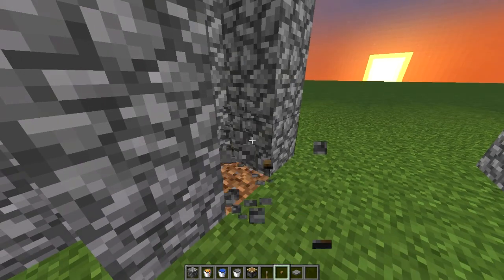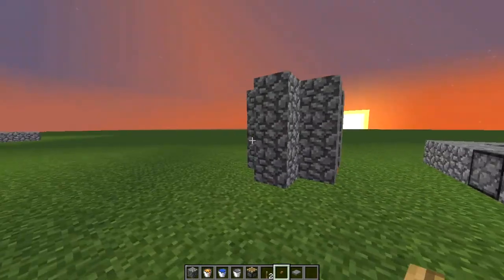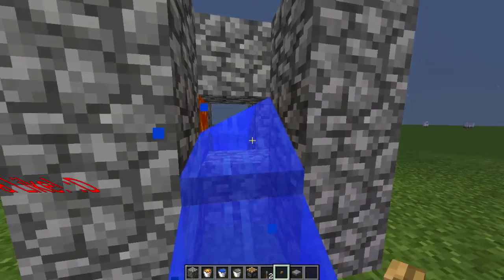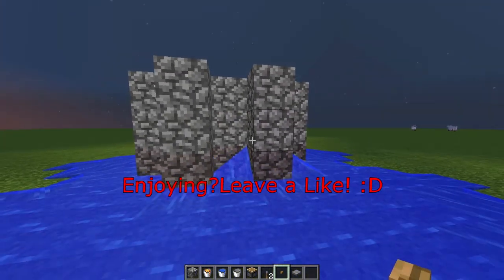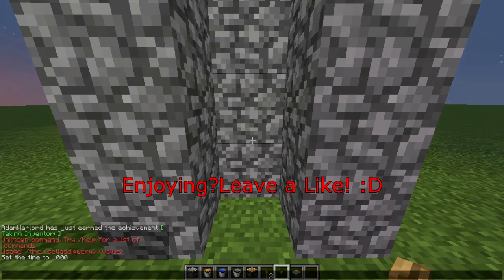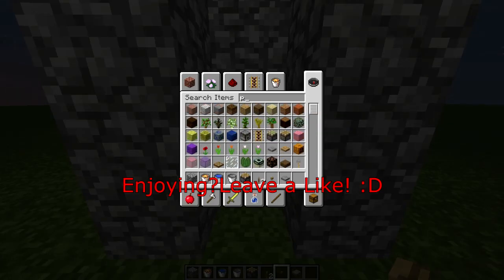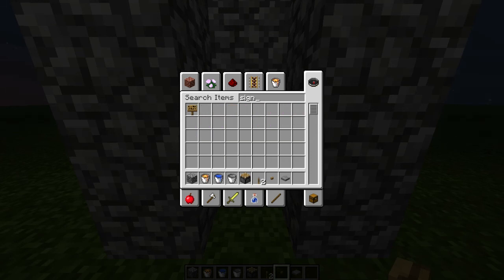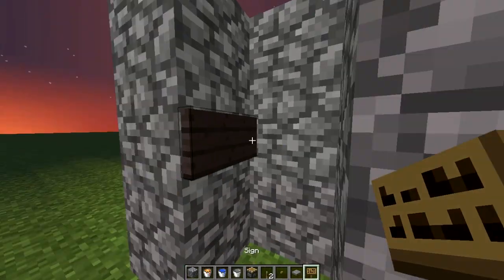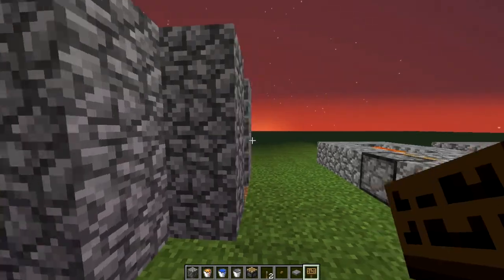By the way, if you remove this piston and go back to the first basic one, when you mine it there's a problem — the water comes flowing at you. There is one fix though.